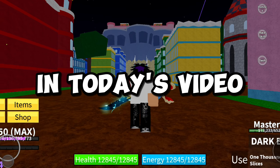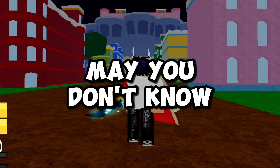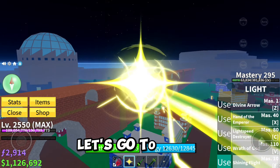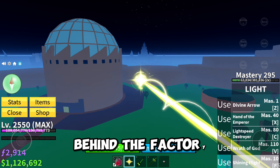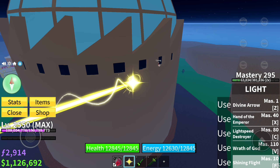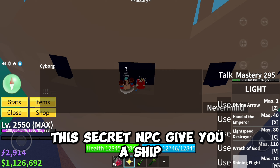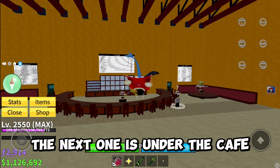In today's video I will tell you Blox Fruits secrets you may not know. The first secret is at the factory — you can find a secret NPC behind it. This NPC gives you a ship you can buy for fragments.